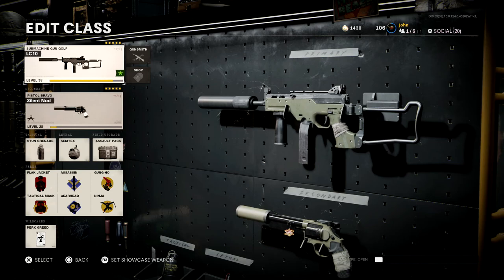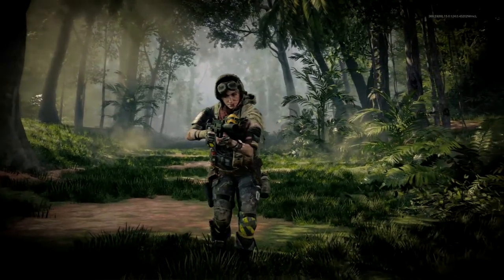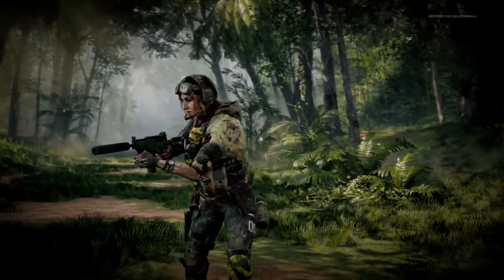I didn't even have these attachments unlocked yet when I was using it — I had to use other attachments that weren't as good — and I still managed to do really well. By the way, this was a very cocky night; we ran into a bunch of trash talkers and managed to smack every single one of them. To unlock and equip the LC-10, all you have to do is reach tier 31 in the season 2 battle pass. It's a free weapon — you do not need the $10 battle pass. As of recording, you have 15 days left for season 2.